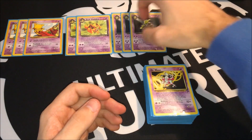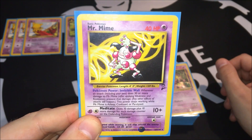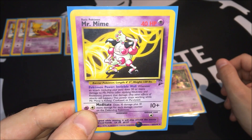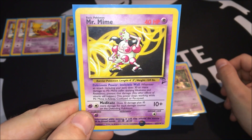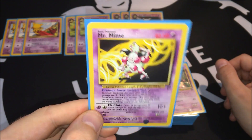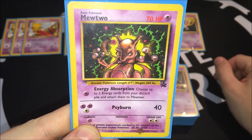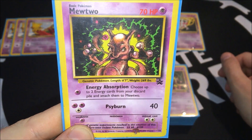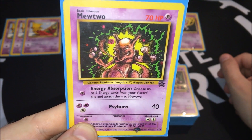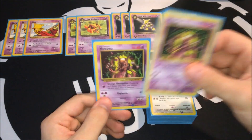The backup attacker is Mr. Mime with Invisible Wall, which says whenever an attack does 30 or more damage to Mr. Mime, prevent that damage — so your opponent does 30 damage and it becomes zero. Meditate does 10 plus 10 more for each damage counter on the Defending Pokemon. One Retreat cost and only 40 HP. Running one Mr. Mime and two copies of the Mewtwo Blackstar promo with Energy Absorption and Psyburn. Psyburn costs three energy for 40 damage — expensive, but Energy Absorption lets you pick two energies from the discard pile and put them on Mewtwo, so it can be ready to attack on turn two.